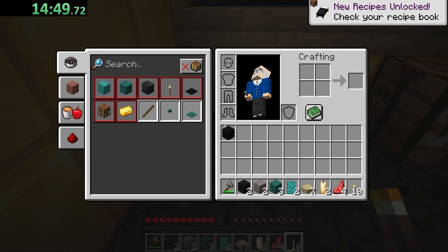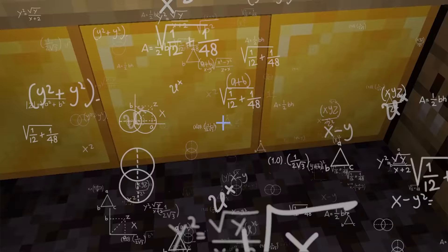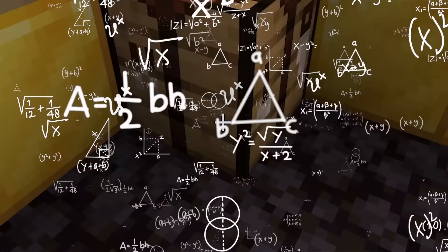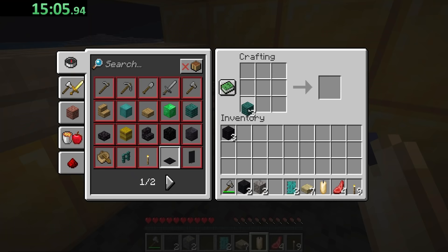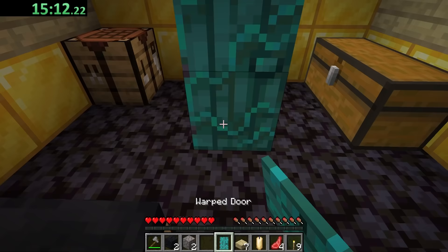Perfect then - I place a torch, I pick it up, I put down a candle, I break that, it turns into wool, I do it again, and then I can make a bed. What a roundabout way of doing things. So I've learned I can place random things by combining materials I already have to see what'll happen when that breaks.